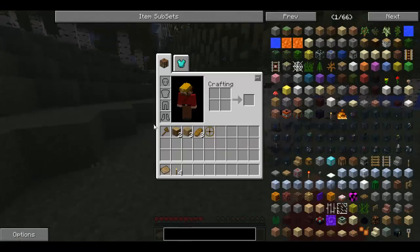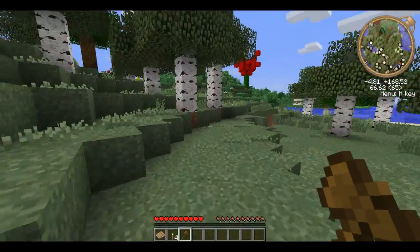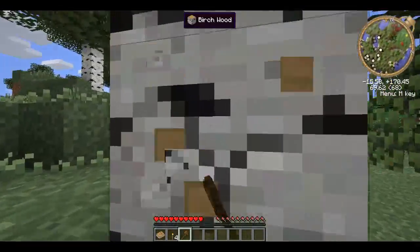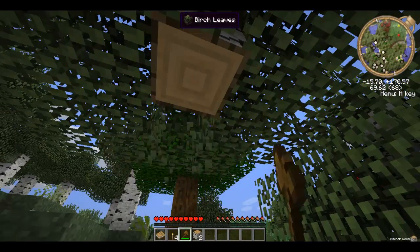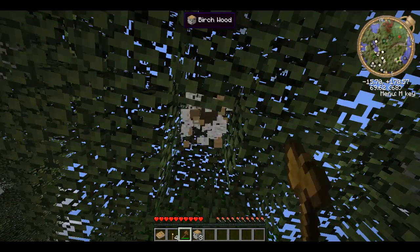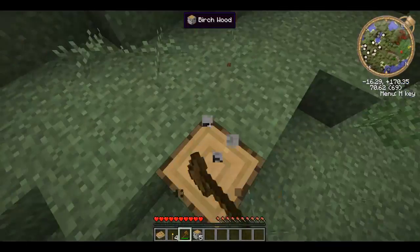Let's get ourselves going. Grab our axe and start cutting down some trees. We've got some wood to start off with, and then we'll get some other materials.